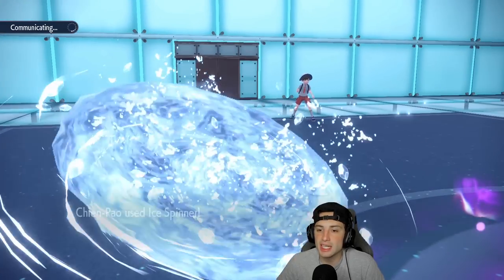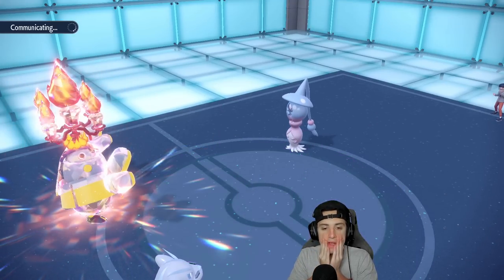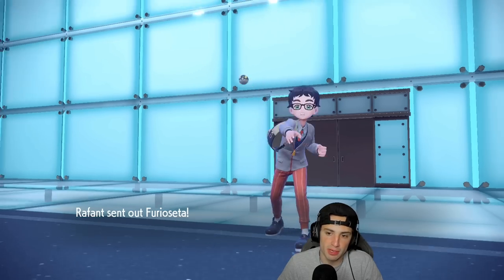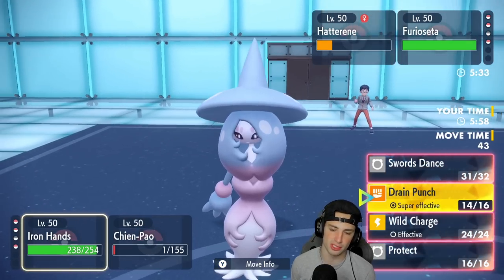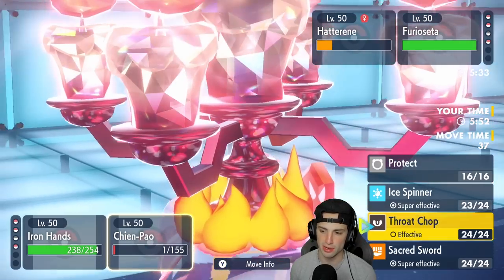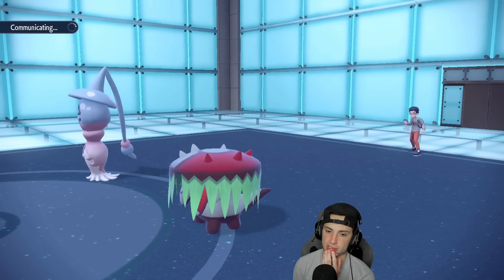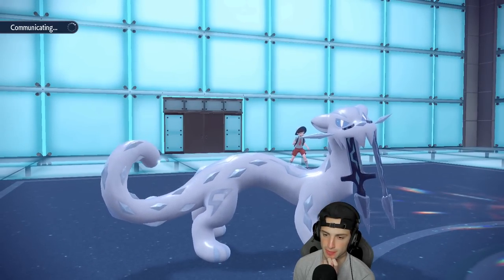Ice Spinner lands — see you later terrain! Hatterene isn't gone though. Torkoal might come out here, so I might protect Chien-Pao and try to Drain Punch it. But they end up going into Brute Bonnet, which I can just Drain Punch. I'm not too worried about Hatterene, but Trick Room has two more turns — I'm going to protect Chien-Pao. I thought I had Sucker Punch on Chien-Pao, which could have been huge.